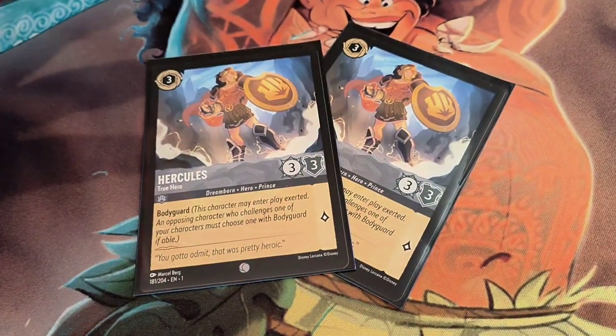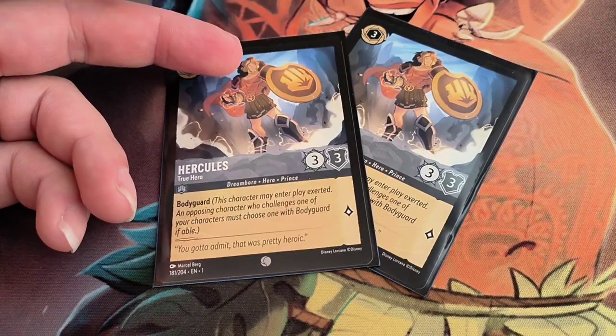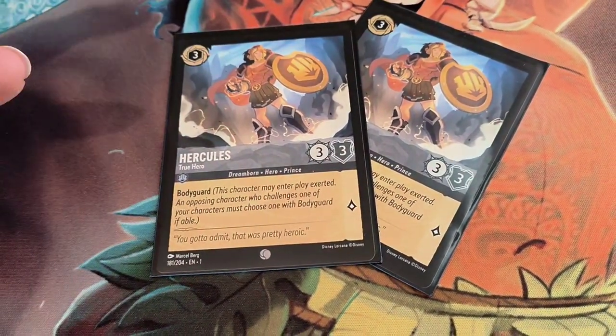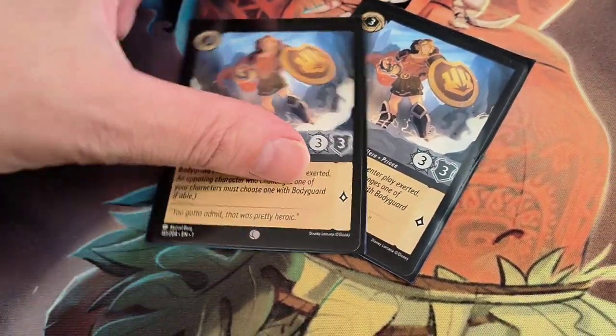Next we've got 2 Hercules, a true hero, just because he's a bodyguard. If anyone knows from the film, he's actually wearing the body of Scar on his head — just a nice little bit of trivia there. A bodyguard is one of the few interactions you can do on your opponent's turn, so if they do try and challenge, you can force them to challenge this.